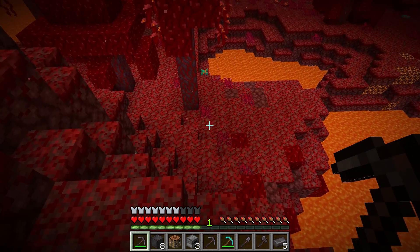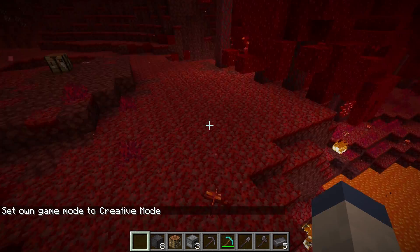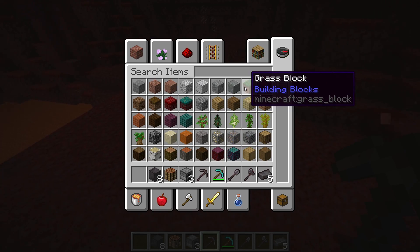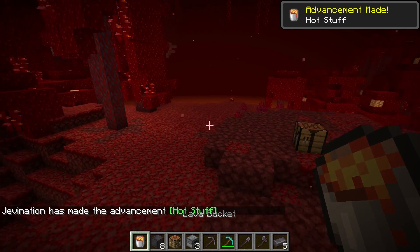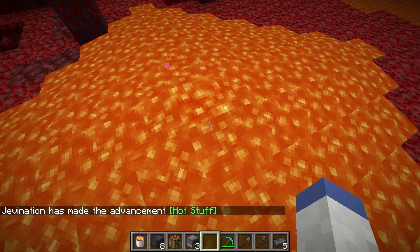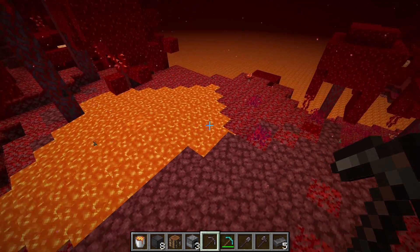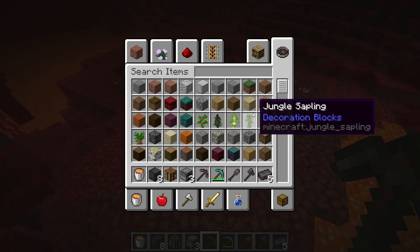Let's talk about some of the other attributes of netherite tools. The first one is that these items actually float in lava — let me grab a bucket of lava here. So you don't lose them — they're so hard to get. Let's just put it in and see what happens. There it is, just sitting there! That's very, very cool. Netherite items do not burn.